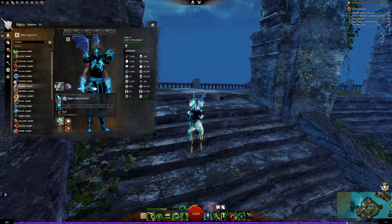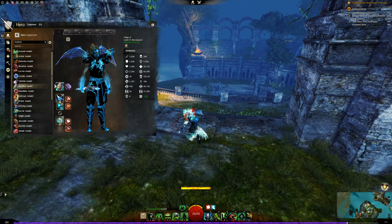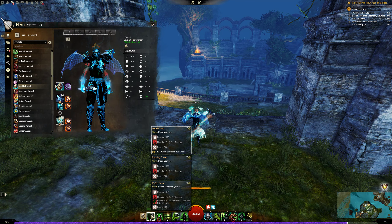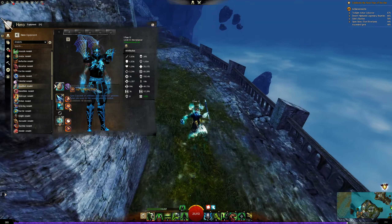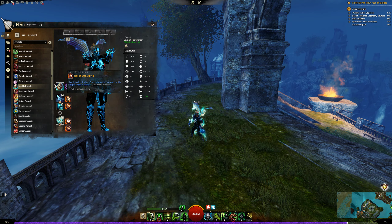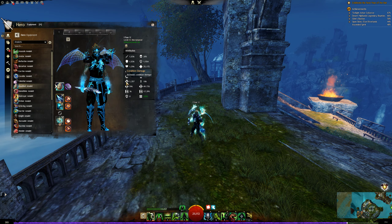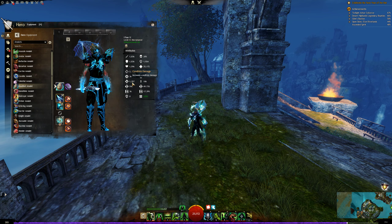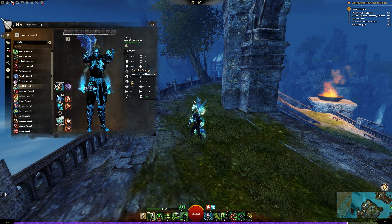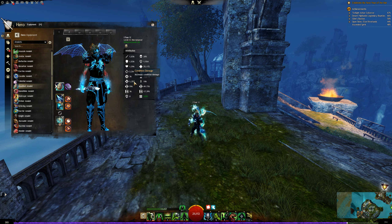For condition damage it shows 1300 here, which is quite decent. Your HP pool is 25k and your shroud life force is 20k, which is more than enough. I've seen people using other amulets but this makes more sense — you have vitality, condition damage, and expertise, the main things you need for a condition build.